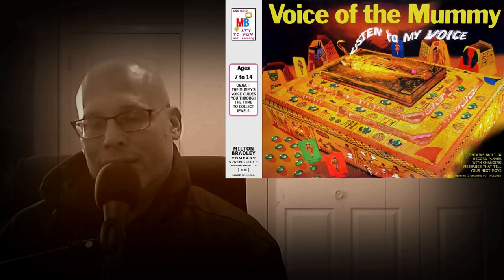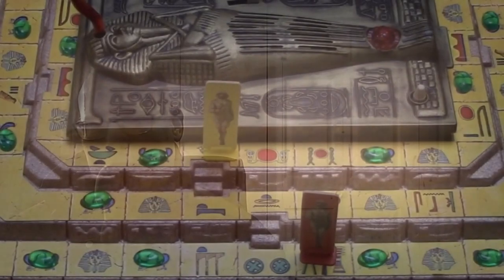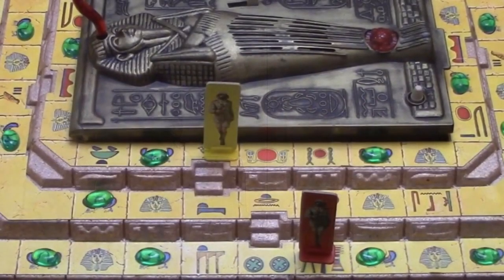Number seven is a kids game that uses a record player as its main mechanic and it is called Voice of the Mummy. It looks fantastic — it's a little 3D board with a lot of Egyptian hieroglyphics on it. The theme is great, and I love the theme.